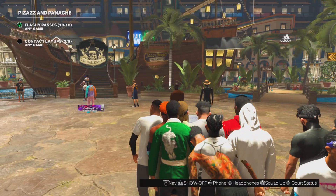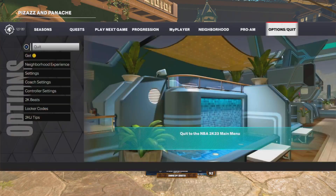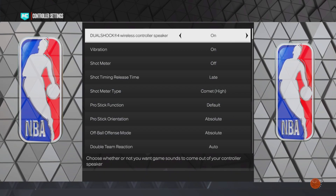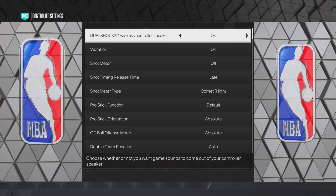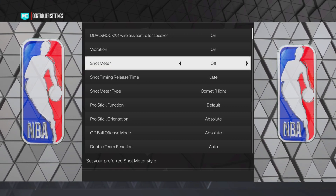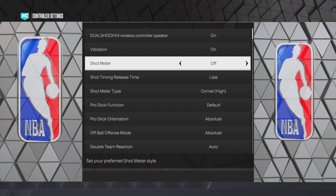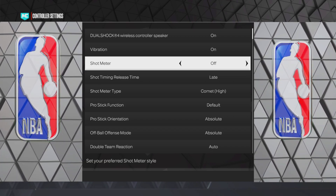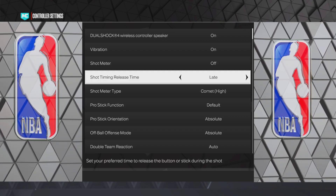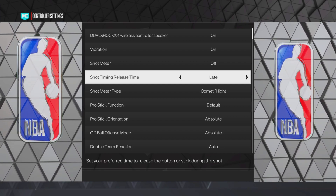Hopping straight into the video, we're gonna knock out the settings real quick. This will help give you extra boost and things of that nature. Go to your controller settings. I have vibration on and shot meter off. If you cannot shoot whatsoever with shot meter off, maybe you need to find a new jump shot, but if you're better with the meter, use the meter. Shot timing release time, I run it on late.